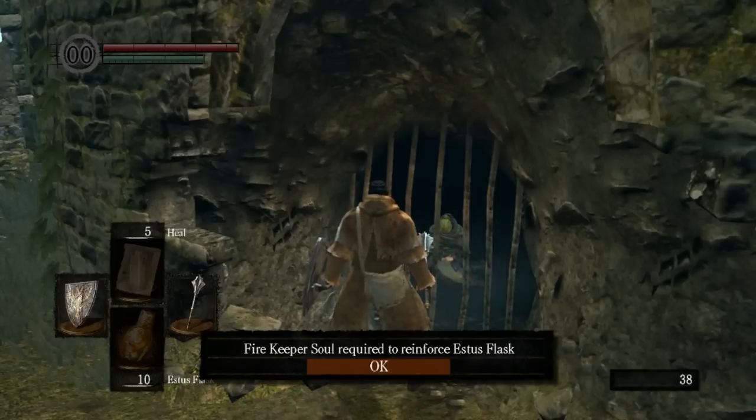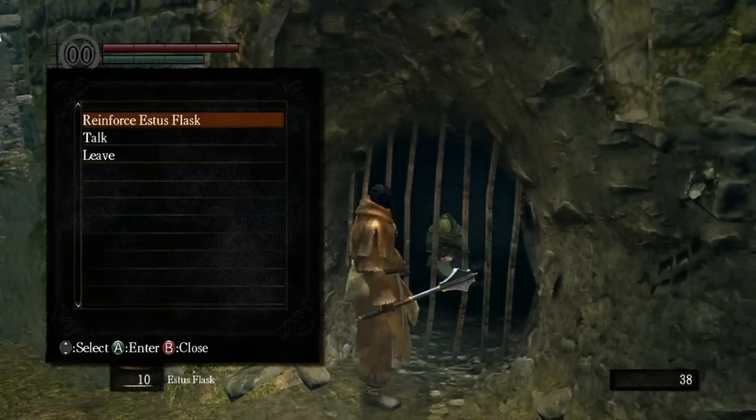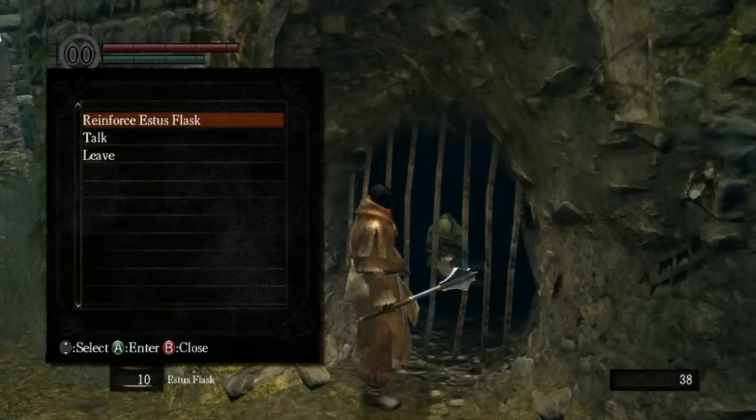You can reinforce your Estus flasks by giving them firekeeper souls, which you can get from either killing a firekeeper or finding them throughout the game. We're actually going to be kind of sequence breaking a little to get one here in a minute. Can't talk to her — she's mute.